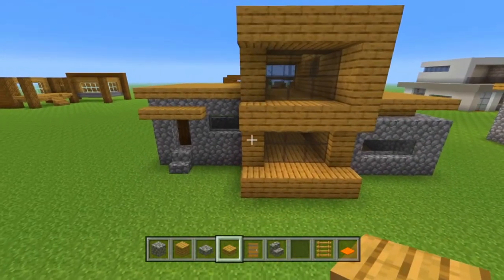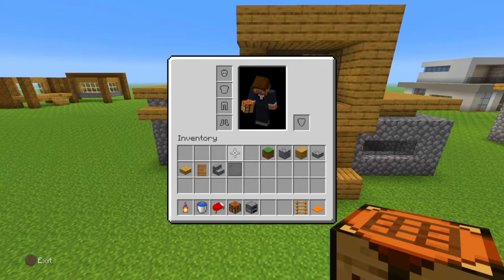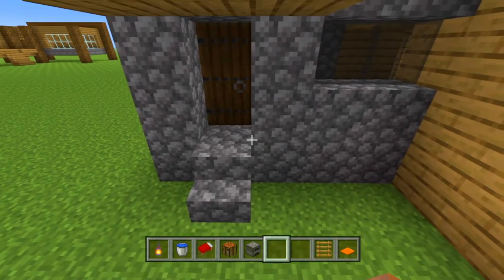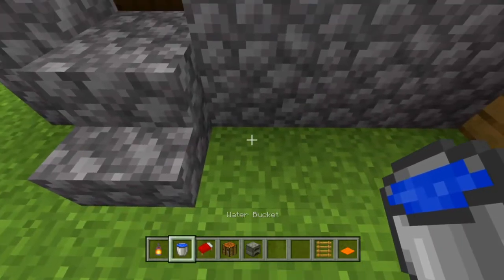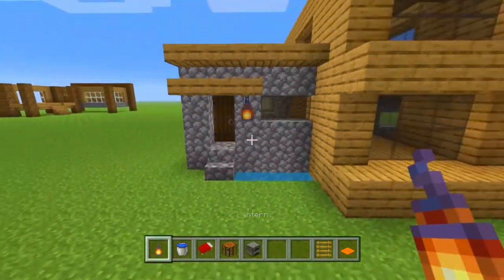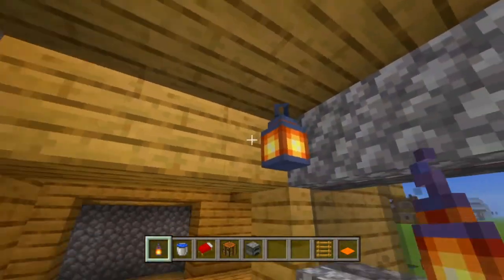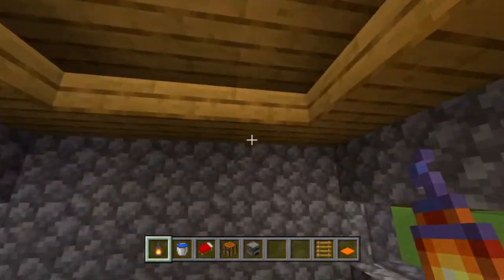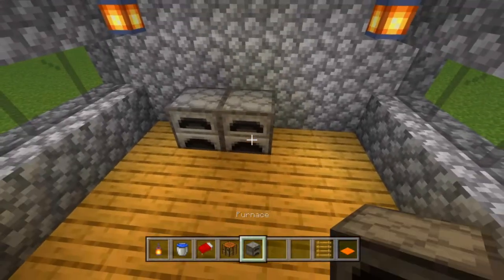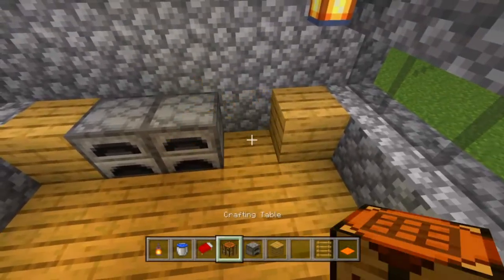Now we've got the house part of the build complete. We're going to take our lanterns, water, bed, crafting table, furnace, and orange carpet. From the outside right here we'll break out these three blocks, put in some water, then put down a lantern. On the inside we'll place a lantern in the corner, then over in the kitchen place one in each corner, put down our two furnaces, finish off the little counter with oak planks, and place a crafting table.